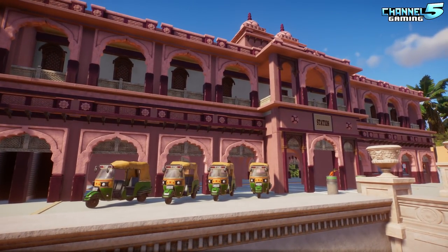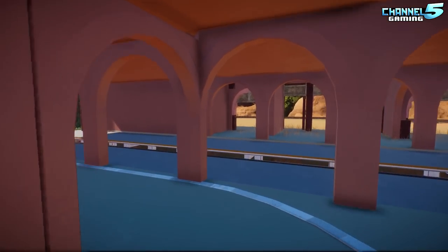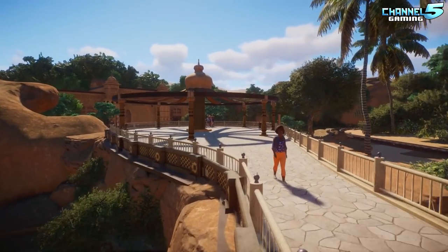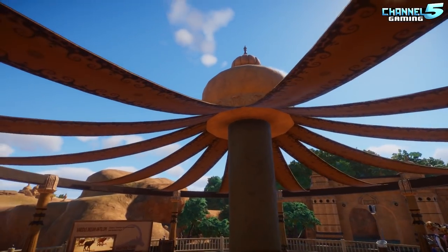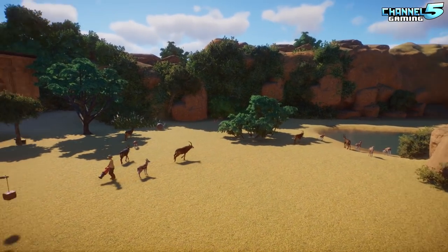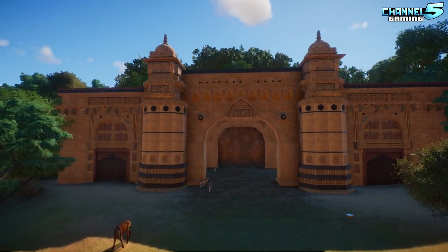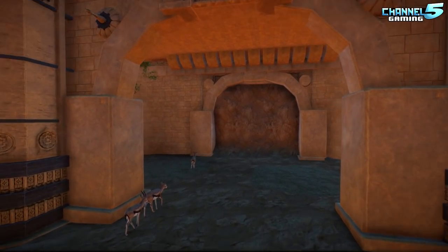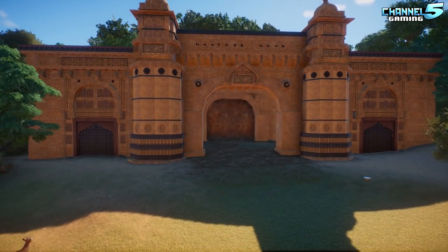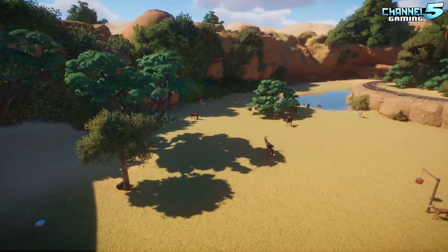One building's facade was made and then abandoned for a while — came back near the end, copied it for the back, and threw loads of tuk-tuk rickshaws in front. The only blueprint in the park is a shelter by Kingdom, which was perfect for what was needed. There's a sign saying thank you to Kingdom.